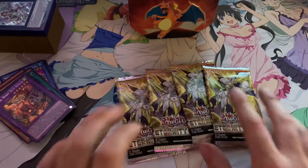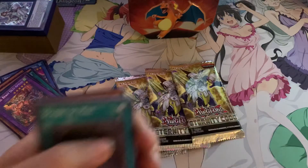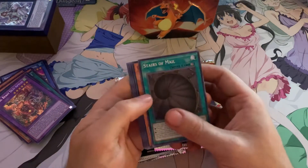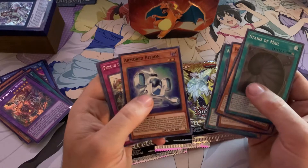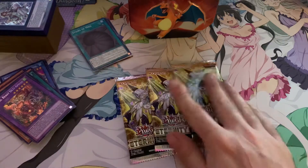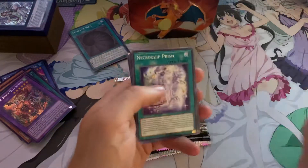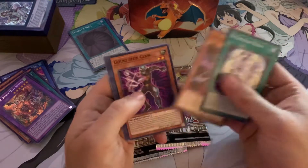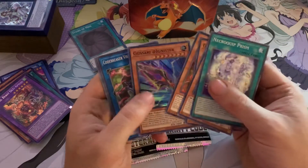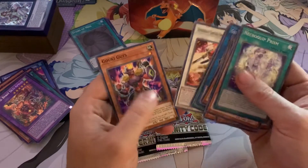Let's move on to Eternity Code. I don't really even know what's in this set to be honest. There's a Starlight Effect Veiler that's worth some money, right? Find out together. Necroquip Prism, Codebreaker Zero Day, Goki, Ironclaw Crimson, and Gouki... Gussery at Ignister, Goki Guts - nice.